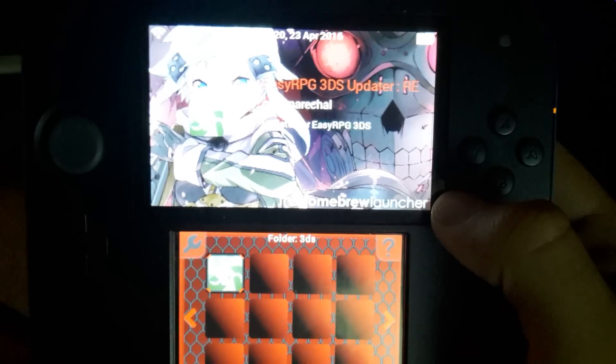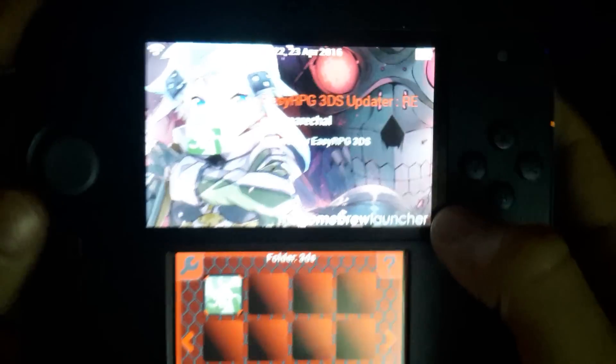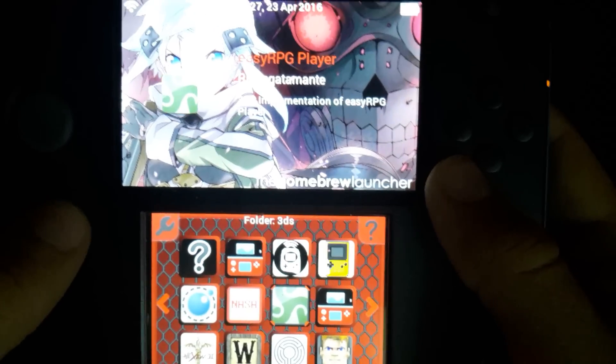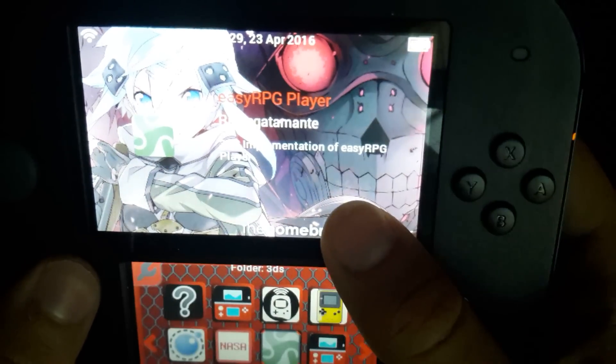And now it's going to load Grid Launcher, so wait a little bit. As you see, I've booted and — there we go — EasyRPG 3DS is updated.